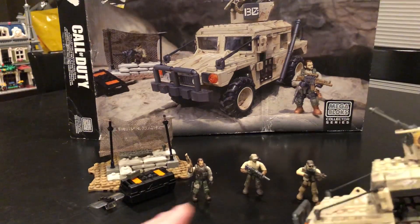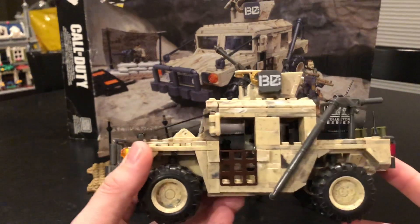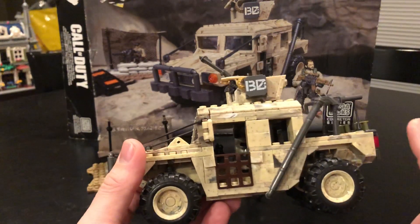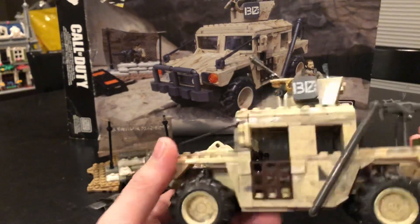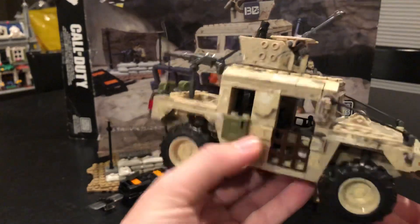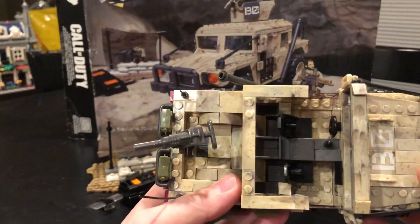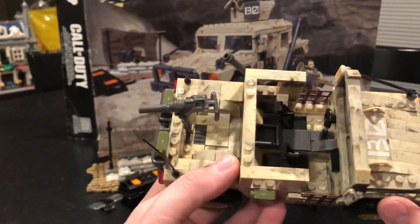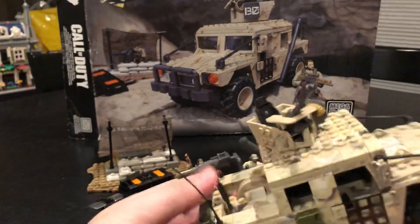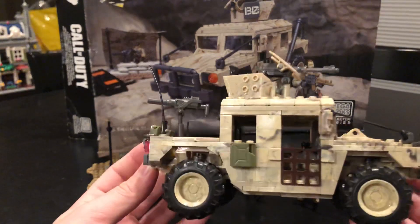The first thing we're going to look at is the vehicle. This is an early 2003-style Humvee model used in OIF and OEF — pre-IED experience, so there's not a lot of up-armor on the side panels or undercarriage. The Humvee is a nice tan color with a mesh side door. The top comes off, and inside there are two seats, a center console with a gear shifter, and a steering wheel. The vehicle has two turrets — one in the back and one on top — that rotate, swivel, and tilt up and down.